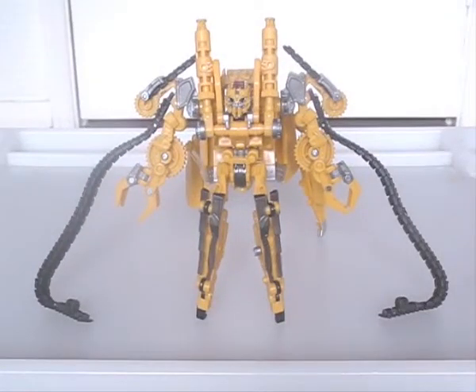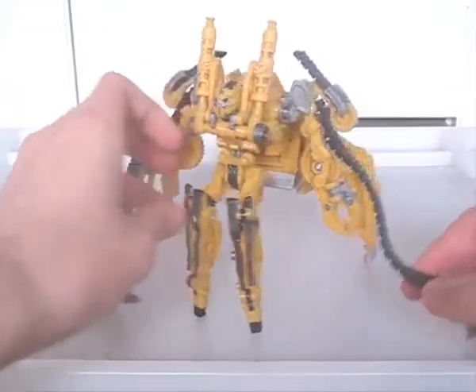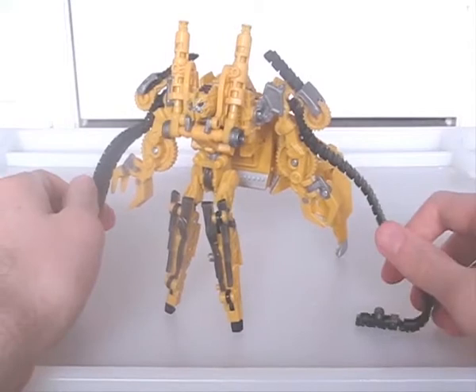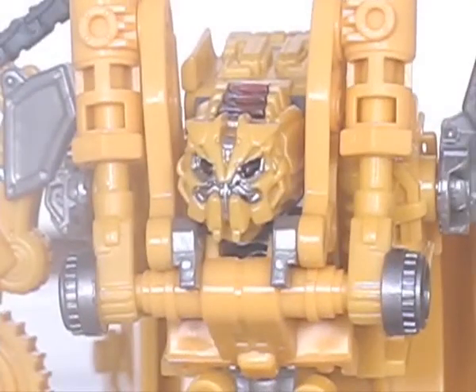Like his vehicle mode, Rampage's actual robot mode looks very menacing. Claws are formed from the rippers, the treads become whips, and he has four legs. Some have commented that he's very crab-like with some of these features — like a homage to Beast Wars Rampage. There are a few more paint apps here, so he doesn't look as bland, specifically on the front and rear legs and on the head, which is also a little crab-like in my opinion.